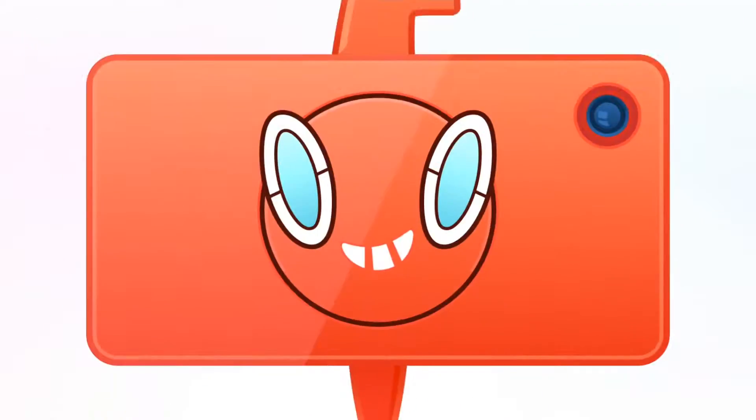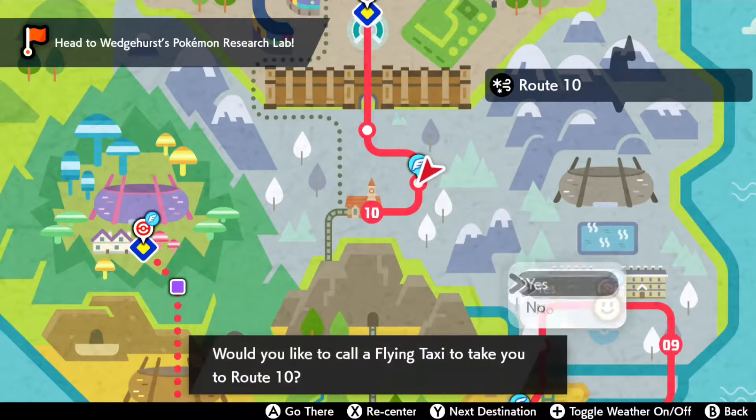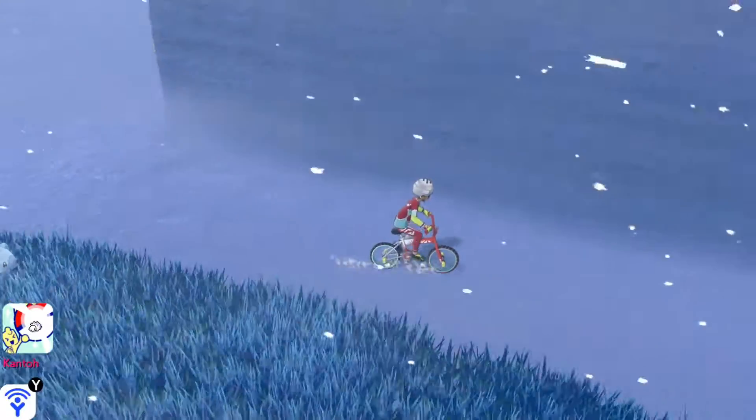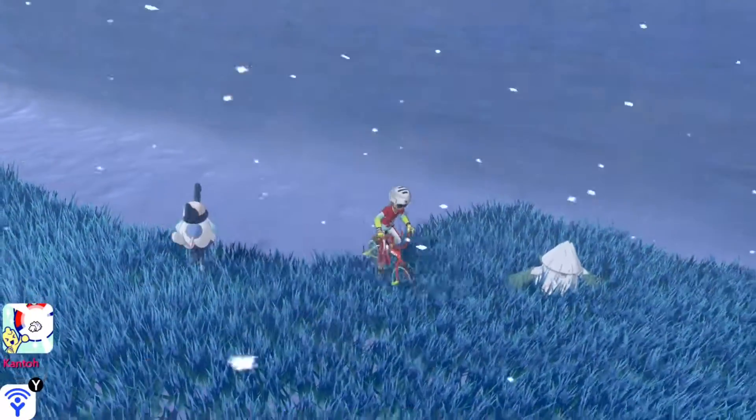Now let's move on to the second location where you can find Darumaka. The second spawn is over in Route 10 — you're going to want to fly your way there. From here it's pretty much the same concept as Route 8: go across the grass, wait until you see an exclamation mark, and then you will find a Darumaka.